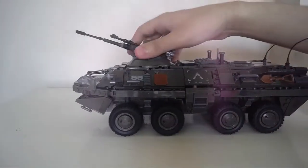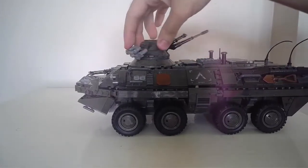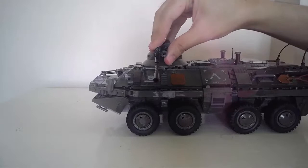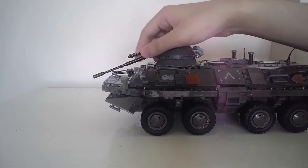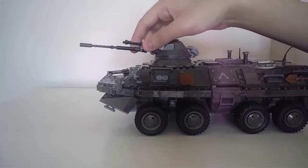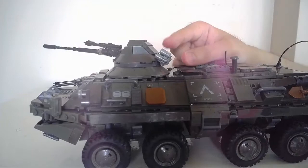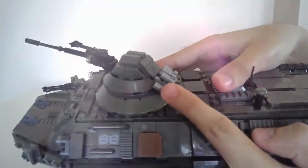First things first, the gun rotates 360 degrees. It has a gigantic caliber cannon, so it does go up and down — quite low down, and then up to shoot anything in the sky. And of course it rotates. It also has small cannons on the side here, like grenade launchers or smoke grenades.